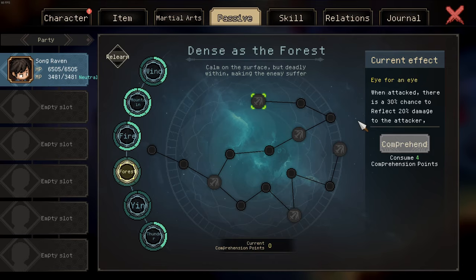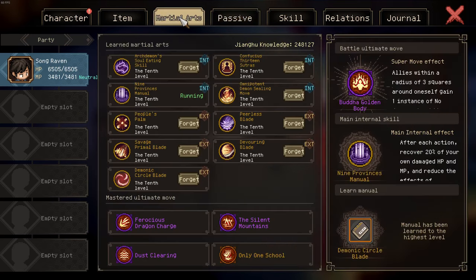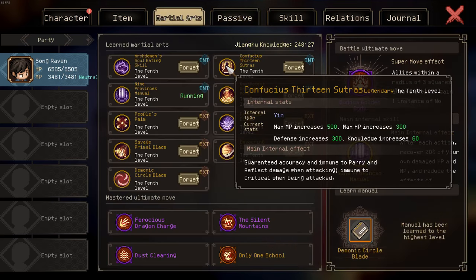However there are two main ways to circumvent Reflect. The first way is running Confucius 13 Sutras. It prevents Reflect damage when attacking.